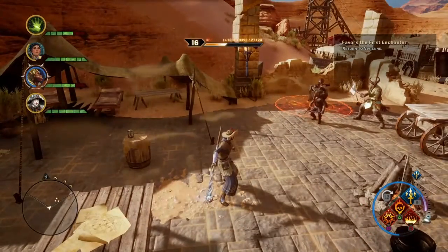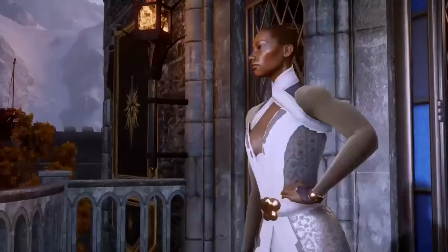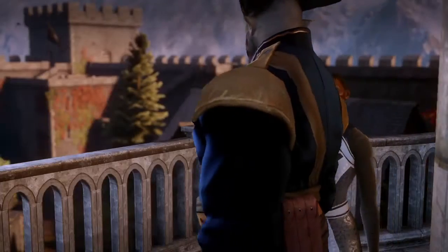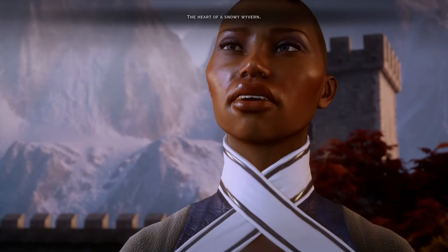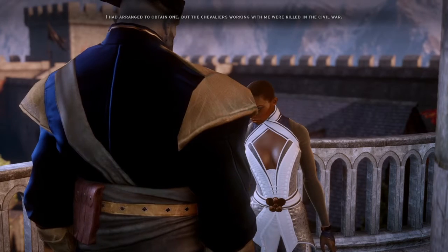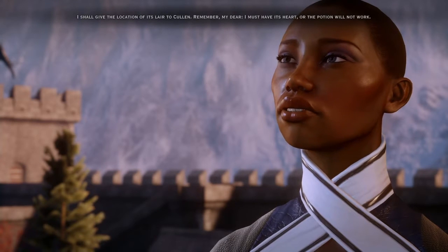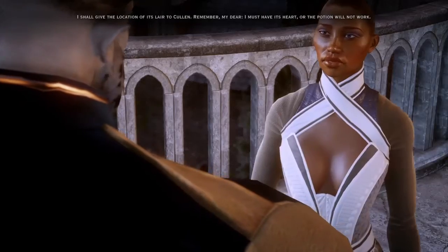Turn to Vivienne. Let's go - Skyhold. 'My dear, I'm afraid I must ask you for help. There is an alchemical formula that I must complete but I have been unable to obtain a critical ingredient - the heart of a snowy wyvern. I had arranged to obtain one but the chevaliers working with me were killed in the civil war.' I'll do what I can. 'Thank you, my dear. I would be most grateful. I shall give the location of its lair to Cullen. Remember - I must have its heart or the potion will not work. I eagerly await your success.'